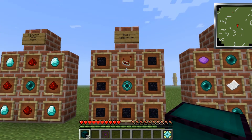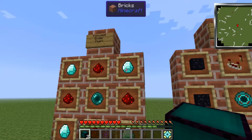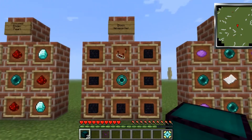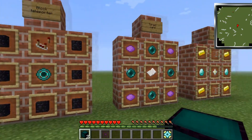This is the recipe for the block teleporter, and the recipe for this focused ender pearl is just like this. One more thing you'll need: to use these you'll need two block teleporters, so two of those, and then make two of these like I've got in my inventory.